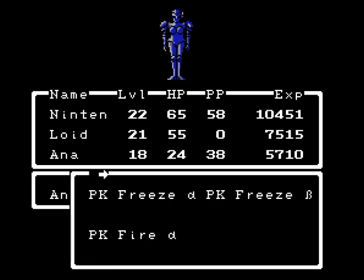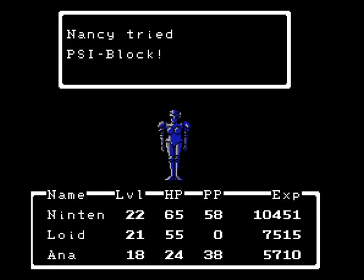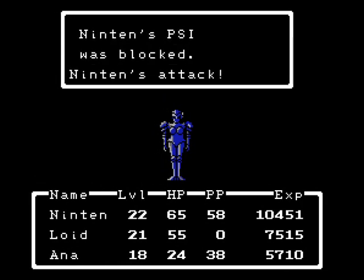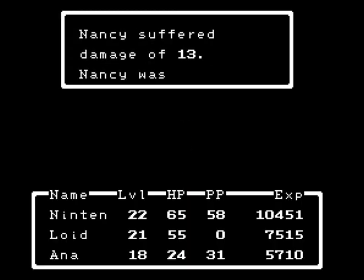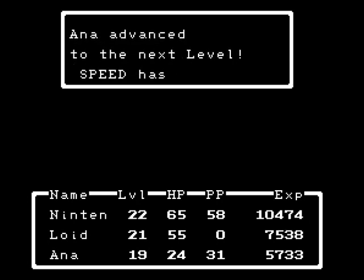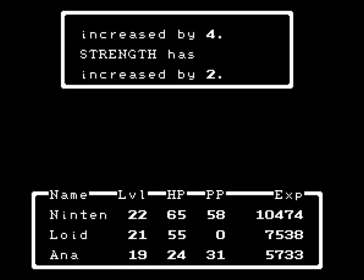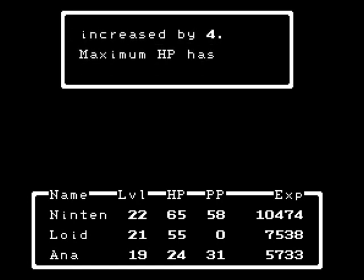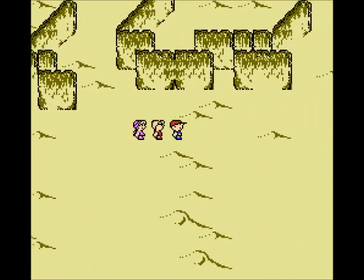The thing about Nancy is that usually on the first turn she raises her defense to obscenely high levels — like, by 160. And after that, the only way to actually damage her is through Anna. We got kind of lucky that time that she didn't mute Anna, because if that happens we pretty much have to run away.